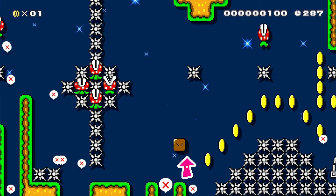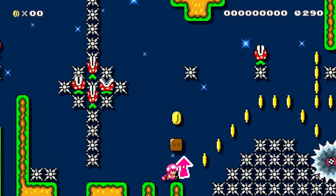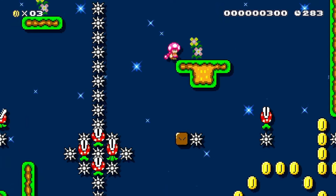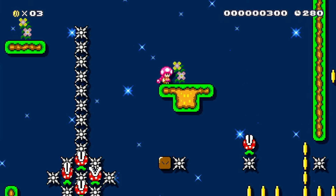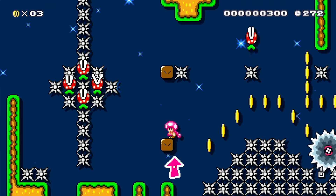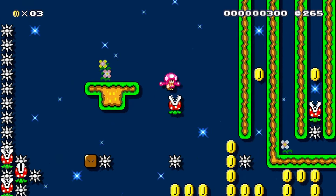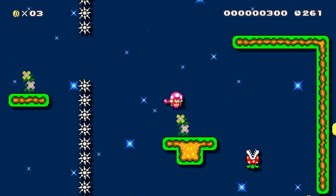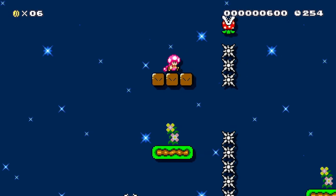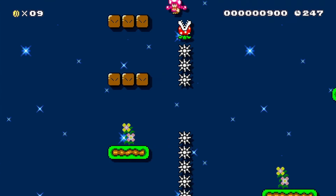Starting right here, the guy is like, I'm going to Kaizo block you in every situation. I basically have to search out invisible blocks every jump, and every time I don't, I usually get killed. Here I'm looking to see if I need to go down, and it looks like that's death. I think the description of this level kind of says it's a troll level or something.